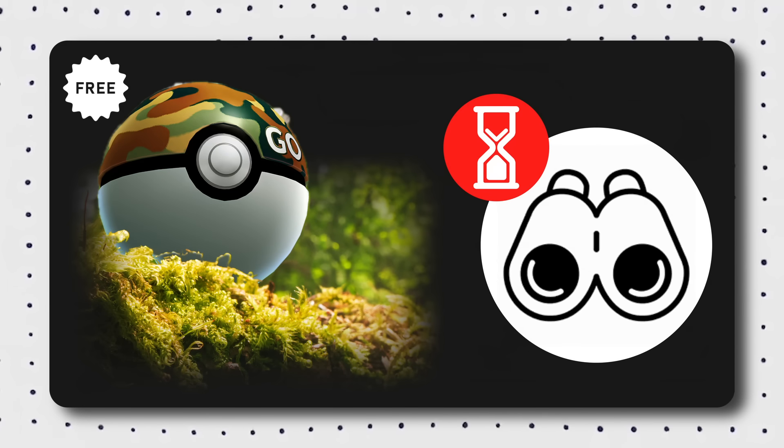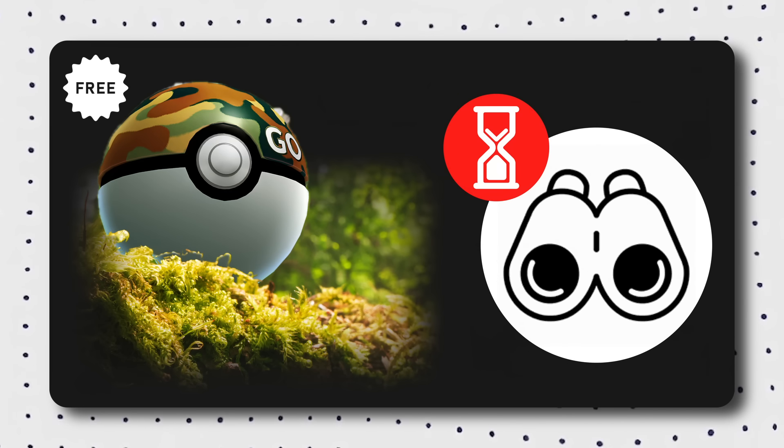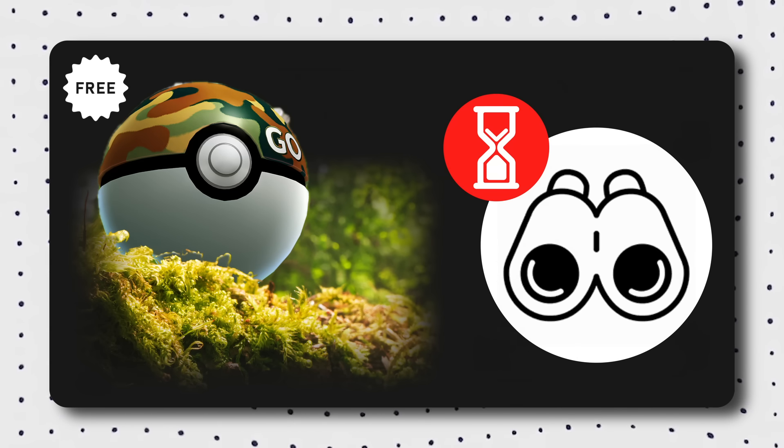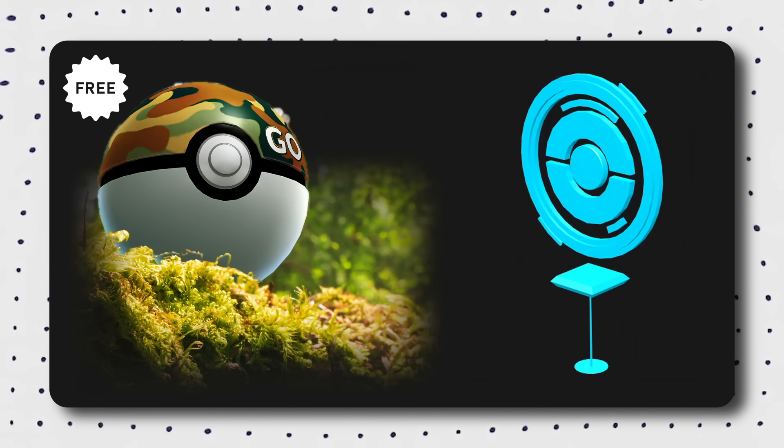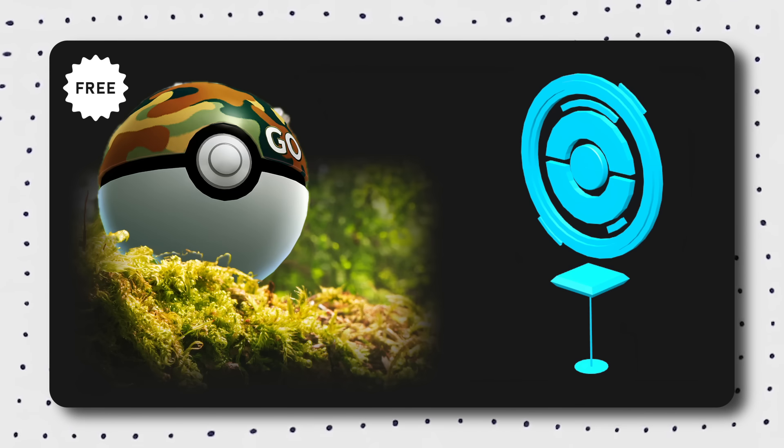To help with catching Mighty Pokemon, we'll be given Safari Balls designed to increase your chances of catching them. All trainers will receive a timed research task during the event that awards a small number of Go Safari Balls when completed. You can also get more Go Safari Balls by spinning photo discs at Pokestops. Be sure to use them, because all unused Go Safari Balls will disappear from your item storage at 6:15pm every day.